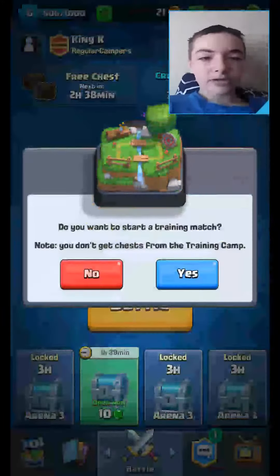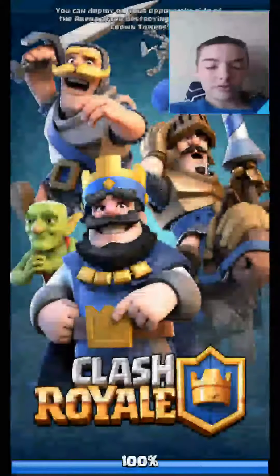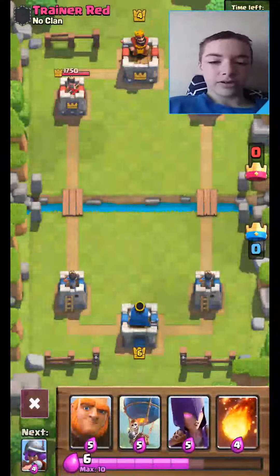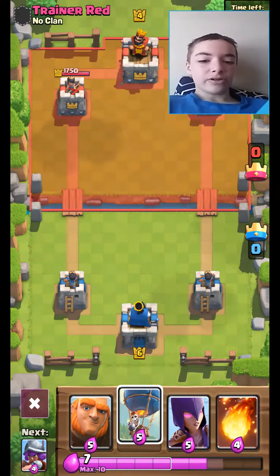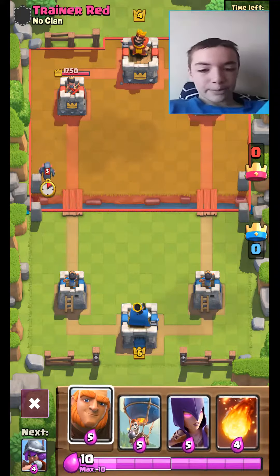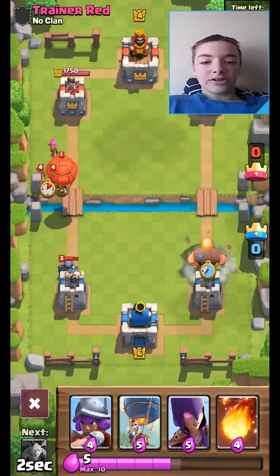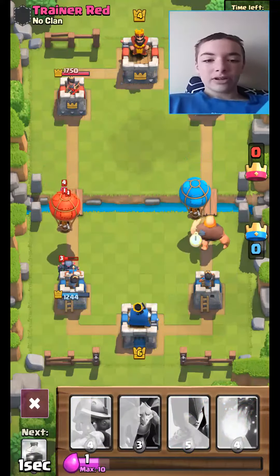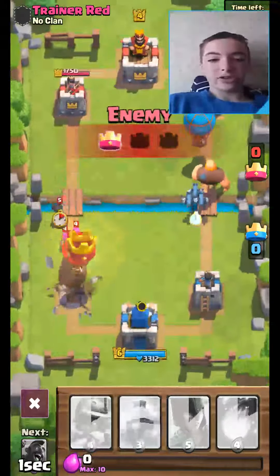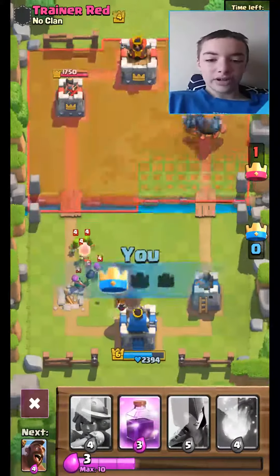I am going to do a training session and show you how the goon works. It is always better if the giant and the balloon spawn right at the beginning. So what you need to do is spawn a giant, then spawn a balloon, then spawn in some minions just for backup if there is another save.